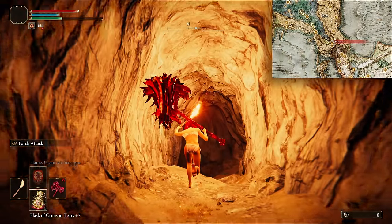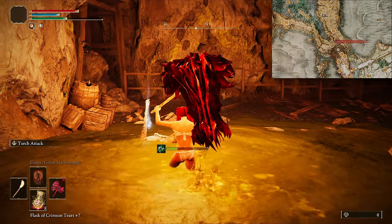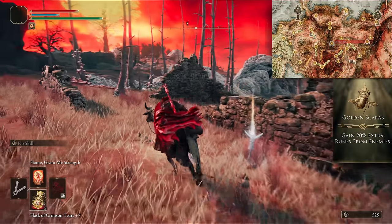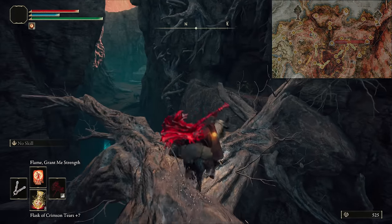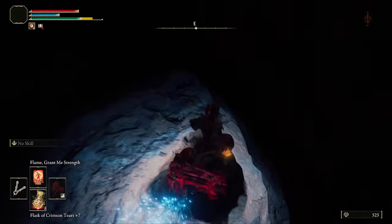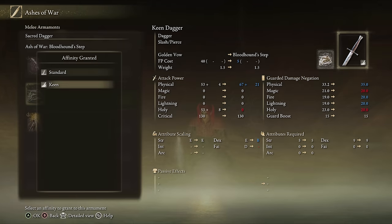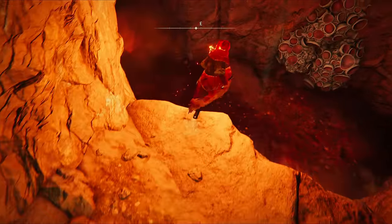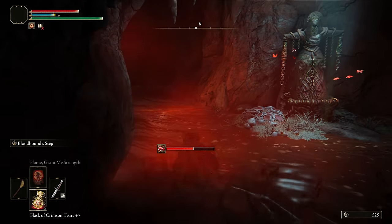Now I wanted some cool fashion for this run, so I headed to the Stillwater Cave in Liurnia for the Sage's Robes. And because we know we're heading into New Game Plus, we want as many runes as possible in this run. So head to Caelid to the Abandoned Cave. This cave is a bit of a nightmare casually, but because we have Bloodhound Step, we don't actually have to deal with any of the rot. Jump down into the first pool and Bloodhound Step through it, then follow this route through the rest of the cave to avoid the rot entirely.